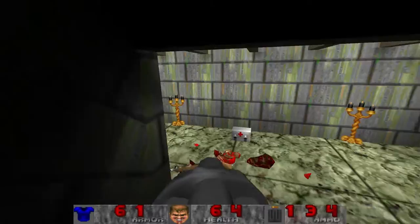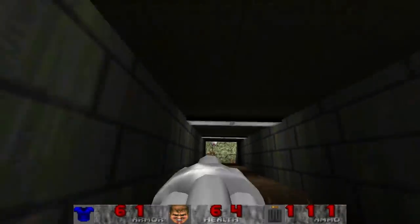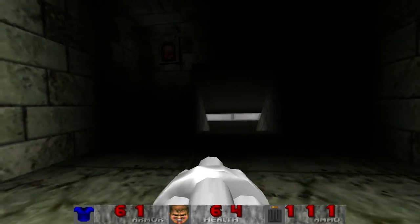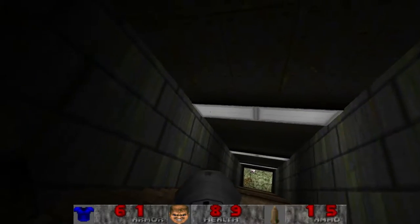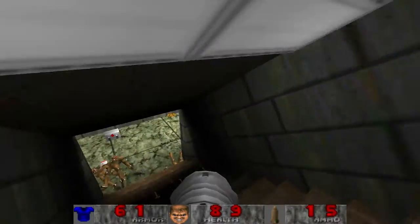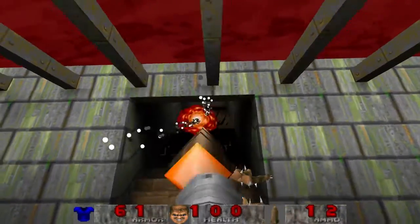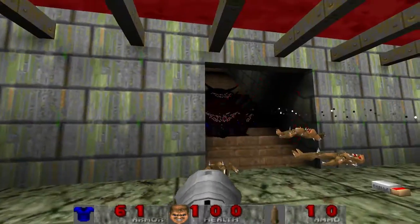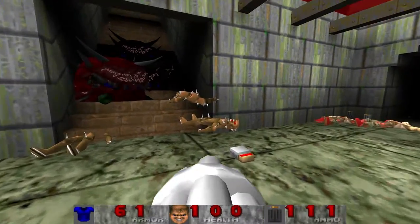We got cacodemons coming out of the walls. And they can go through walls, apparently. Where did they go? I can hear them. Get out of here, you wall-walking fiends. So we have cacodemons that can go through walls now. Good to know.